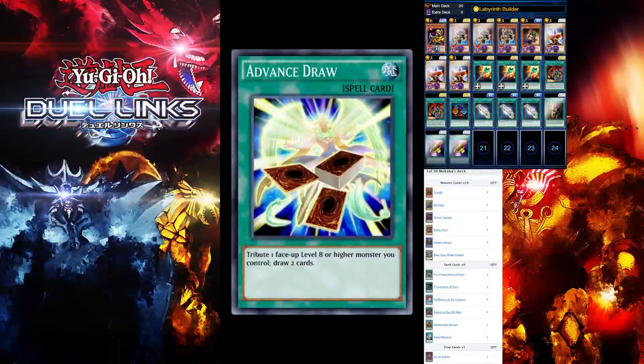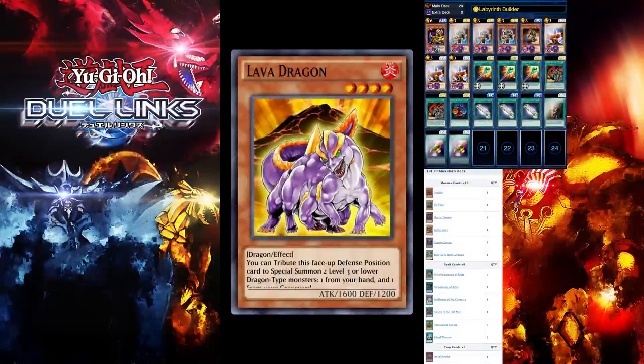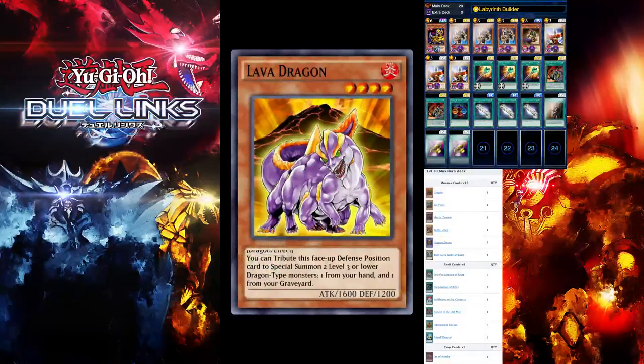If you have a face-up level eight or higher monster, you can draw two cards — pretty good. Now we're dragging this place up, pretty interesting.